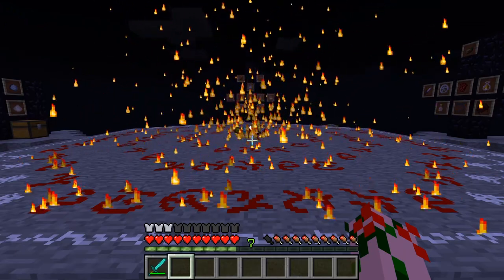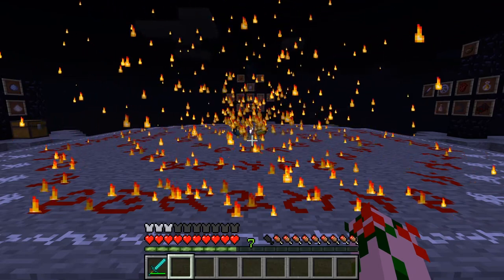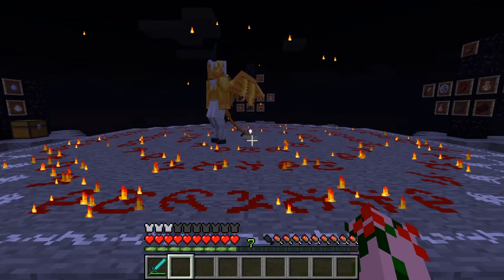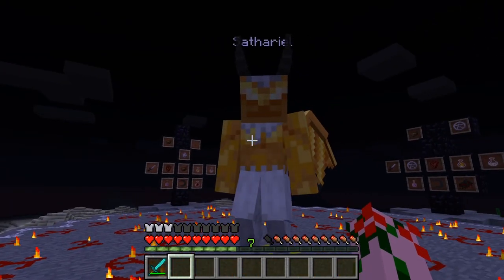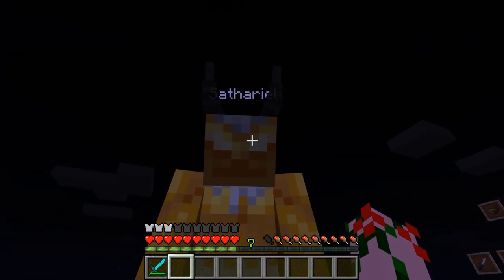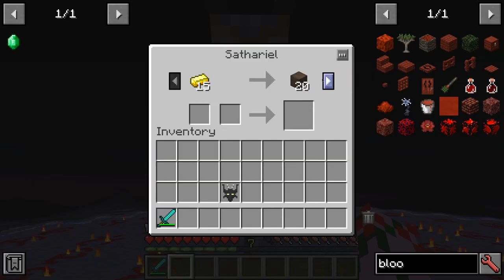Demons are very hostile entities, so make sure your game is not in peaceful when you do this ritual, because it's expensive and very annoying. And there we go — we got ourselves a lovely demon. Now, each demon has a name. So this is Santharrel. And they will actually trade with us — they trade like a villager and start with some basic stuff.